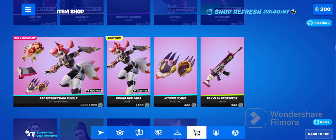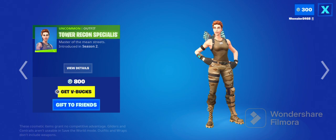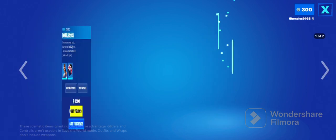The Protective Zen Oak bundle is still here from last item shop. I wouldn't say it's bad, it's just a bit weird. The Tower Recon Specialist is back — this is quite rare, it's been a long while since it came back, and it looks unique.